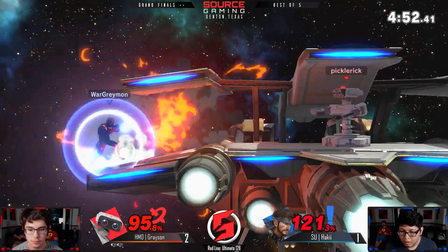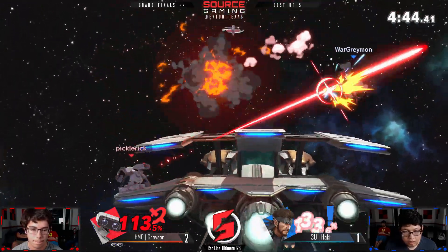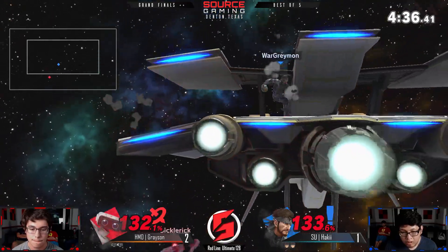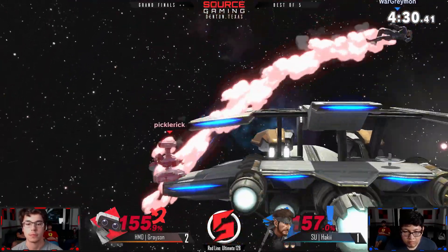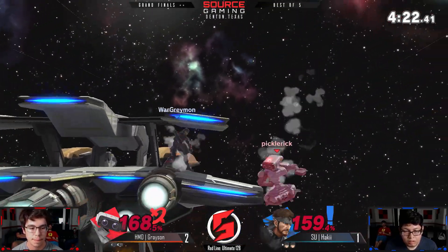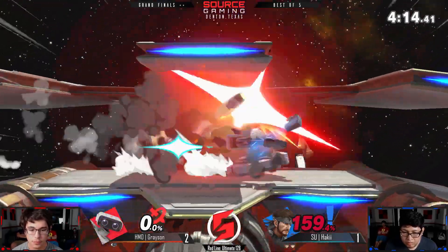Looking pretty even — I think this stage is really working out for Haki, but Grayson showing he's not too afraid of those grenades. The gyro hit the grenade and bounced up but it was still active because it had never hit Haki, so it still hit him. Interesting interaction — trying to up-air him through the stage but the grenade cancels it. Down-tilt — I think that was really smart, because if he tried to roll behind it the hitboxes might not have allowed it.